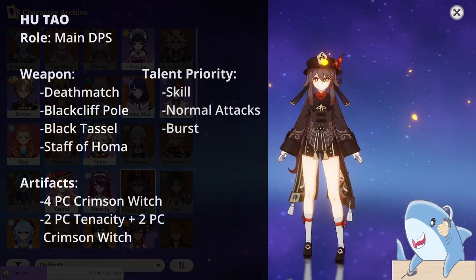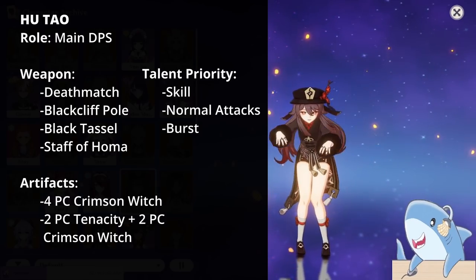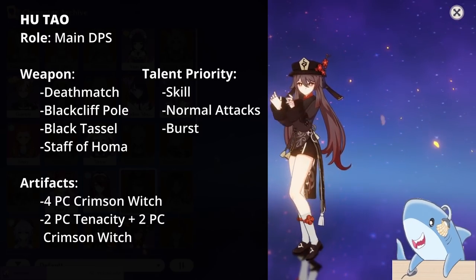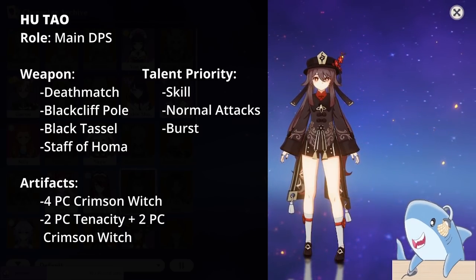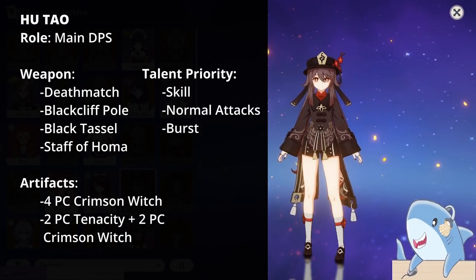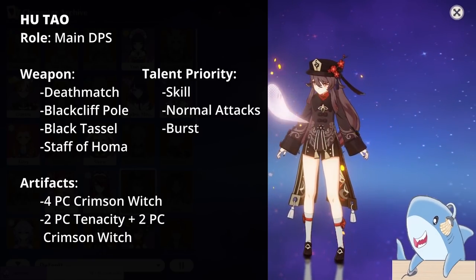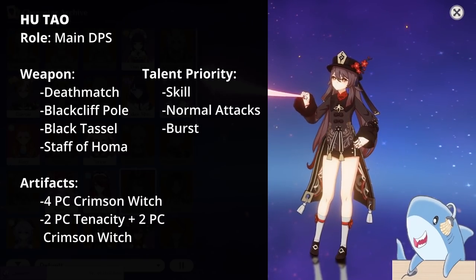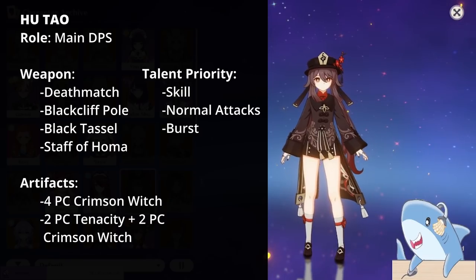Hu Tao. Hu Tao is all about building as much HP as possible — the more HP you have, the more damage you do. For weapons, you can actually use a 3-star weapon, the Black Tassel, because it gives HP percent and Crit, but you can also run Dragon's Bane or Black Cliff Spear. And of course, the Staff of Homa is amazing for her. For talents, level everything but prioritize Elemental Skill first, then Normal Attacks, then Elemental Burst.